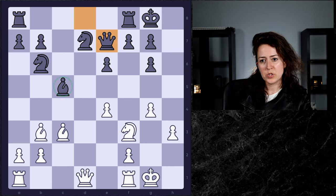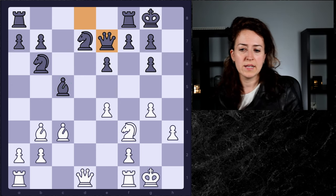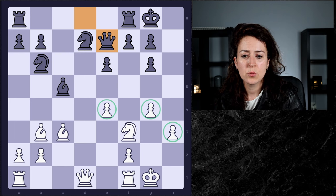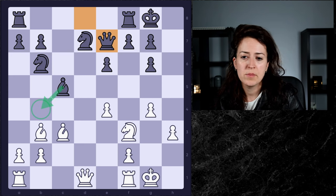Black's idea is bishop b4. It doesn't seem impressive — you might think, why is that so strong? You have to think about your opponent's advantages. White's advantage in this position is the bishop pair — it's a long-term advantage, and with a lot of white's pawns on light squares, the dark-squared bishop takes on even larger significance. So black definitely wants to force that trade, and white won't be able to avoid it because if the bishop moves away, black's bishop just goes back.